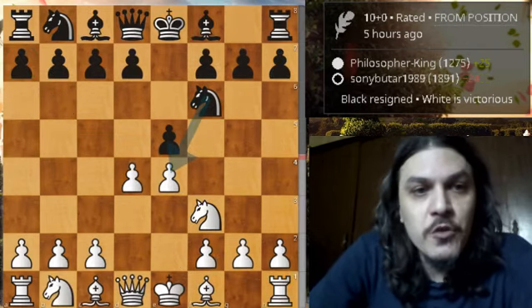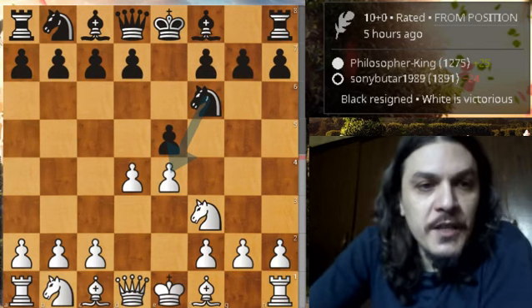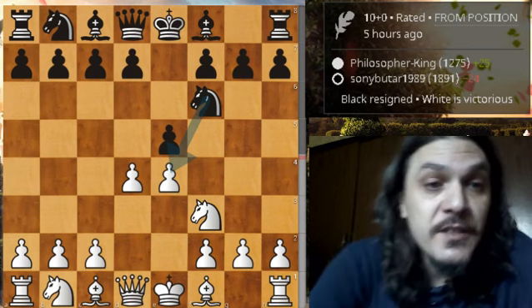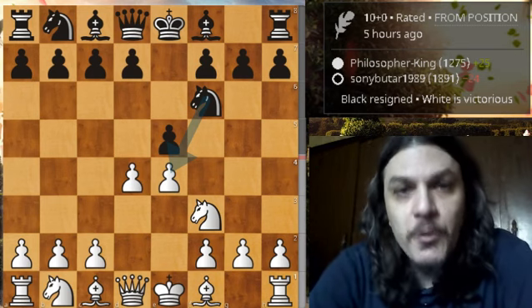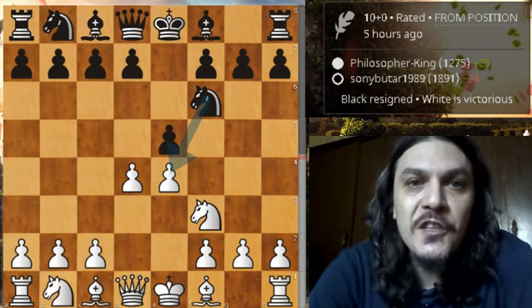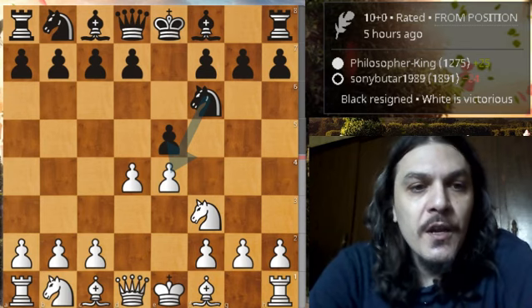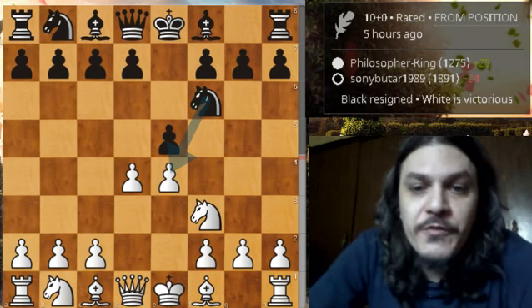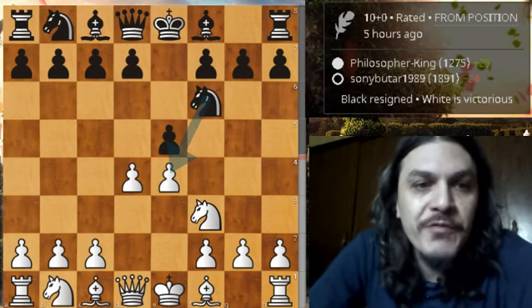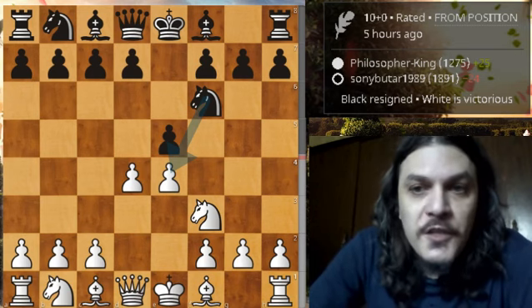Congratulations Philosopher King for this beautiful game. Now for the second game — also sent by Philosopher King. This time he is playing as white and his opponent is around 1800 playing as black. This game starts from the starting position, and this is the Petrov Defense. Not so many players are better familiar with the Petrov Defense, unlike an expert like Fabiano Caruana.